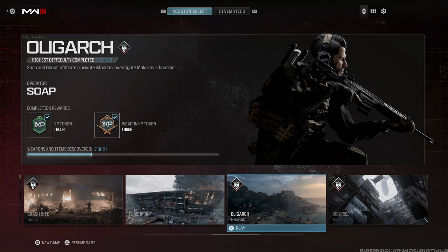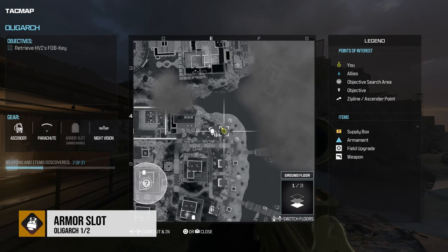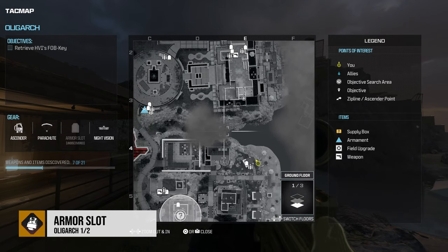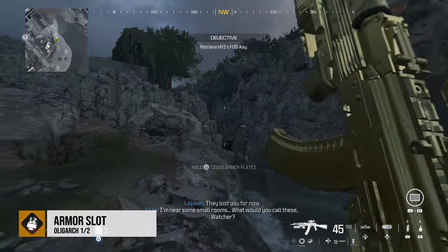The next mission is going to be the Oligarch mission. This is not a very big map either. In the middle, there's a little stream that kind of cuts the map in half, and we're going to travel along that stream — it'll lead us right to the armor slot.